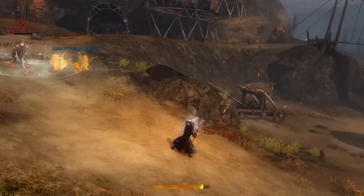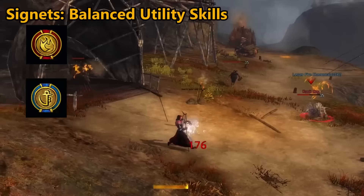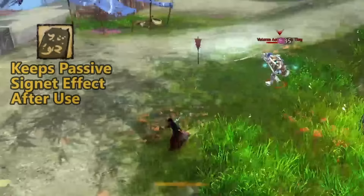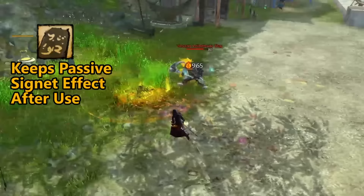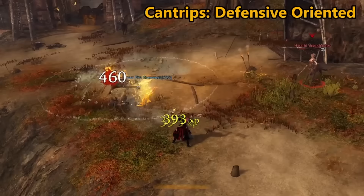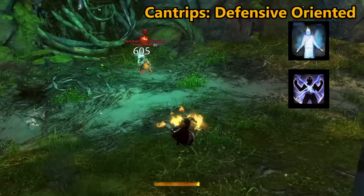Signets are probably the most used because of the offensive and defensive capabilities they bring. In open world and PvE, the Signet of Fire and Signet of Restoration work incredibly well, whereas in PvP and WvW, Signet of Air is always a decent choice. These skills work fantastically when you incorporate the earth grandmaster trait "Written in Stone," which allows you to keep the passive effect even after using the active effect of a signet. Glyphs are more popular in PvE as they have great effect on relatively stationary targets, whereas cantrips are more defensive utility skills — my favorite being Lightning Flash. Cantrips can be very strong in PvP and WvW as they have stun breaks, cleansing, and even temporary invulnerability.